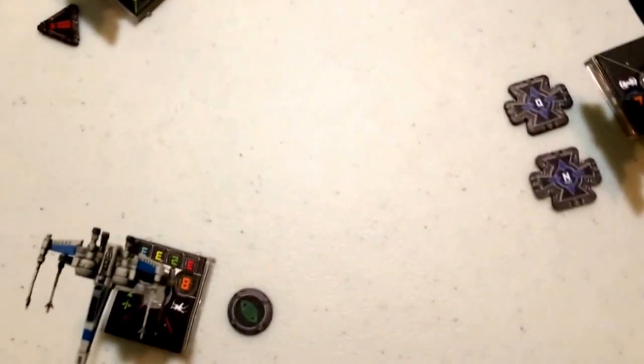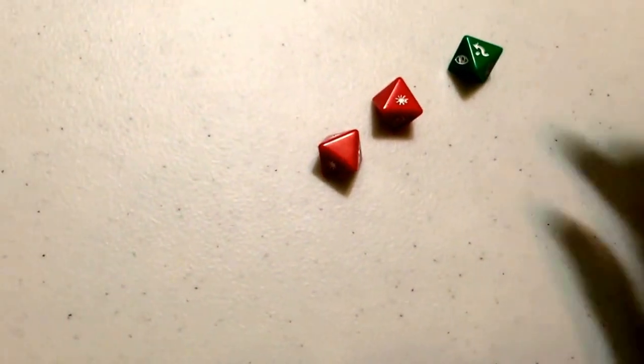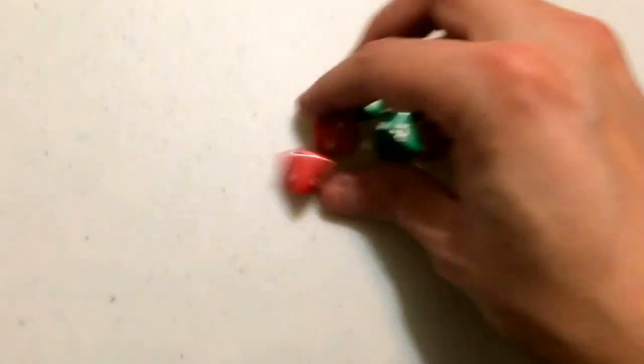Moving on to the attack phase — Juno Eclipse attacks with 2 dice against Poe Dameron's 2 defense dice. She gets 1 hit and 1 blank; Poe gets an evade, and his ability allows him to change that focus result to an evade, so Poe is safe for the time being.